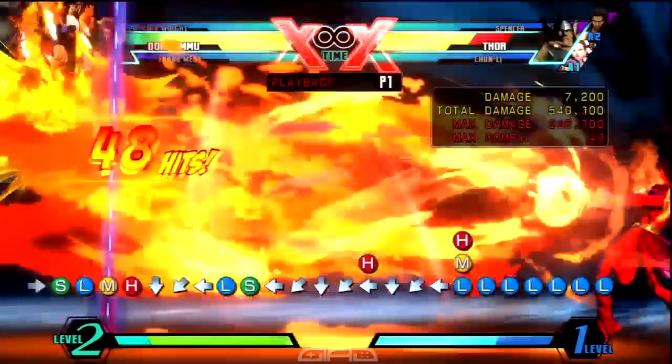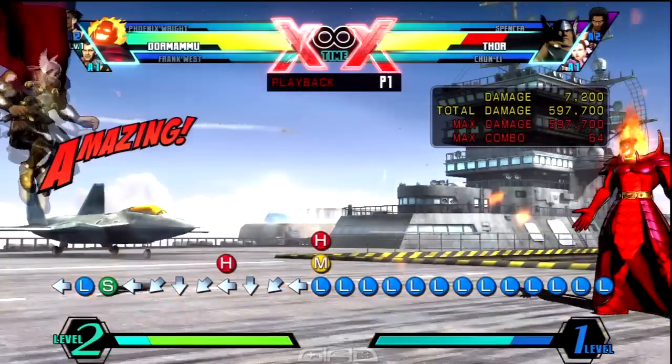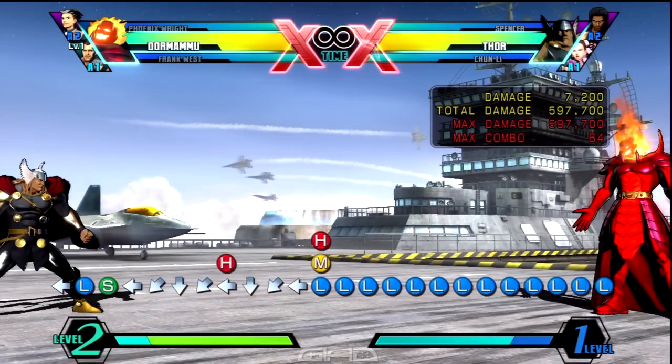As soon as you land, you're gonna input forward down down forward Heavy for Heavy Purification, which will OTG your opponent. Then you wanna cancel that one — it's a quarter circle forward two attack buttons for Chaotic Flame. And you guys already know this — MASH THEM BUTTONS.